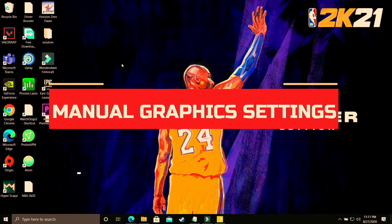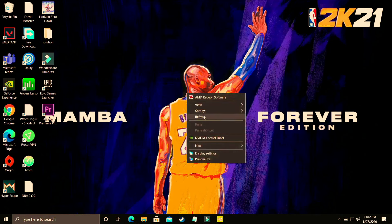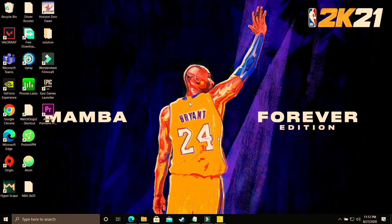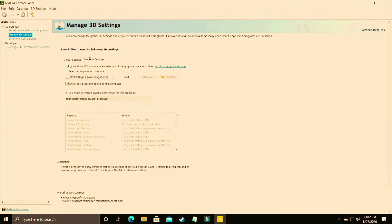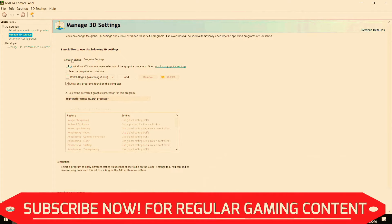This step is specifically for users who are not able to change graphics settings in Windows 10 because they have an earlier version or Windows 7. Right-click on your desktop and go to the Nvidia Control Panel. If you have an AMD dedicated graphics card, go to AMD Settings instead. I'll be showing the Nvidia steps, but you do the same in AMD Catalyst Control Center.